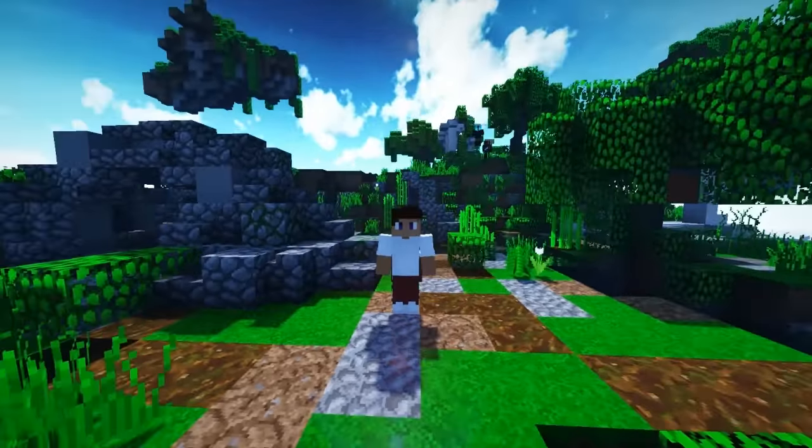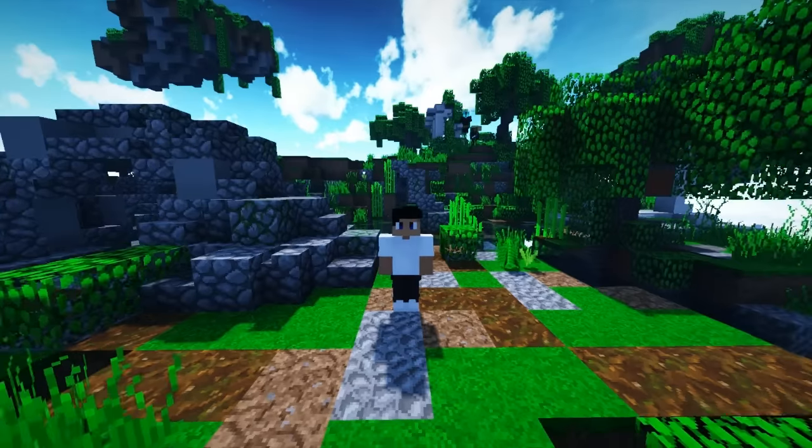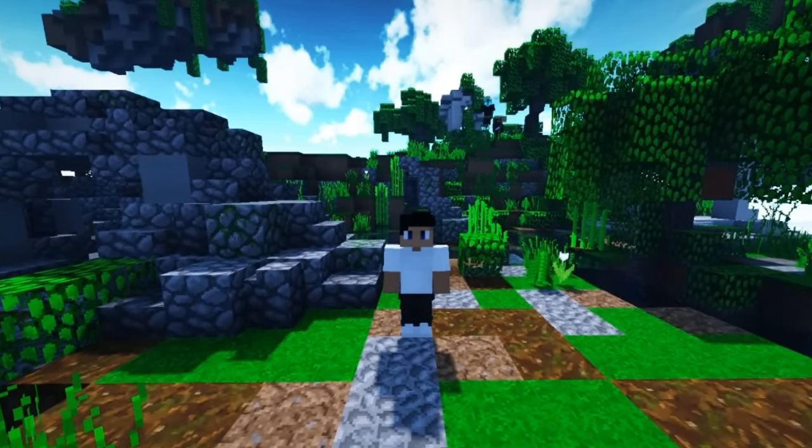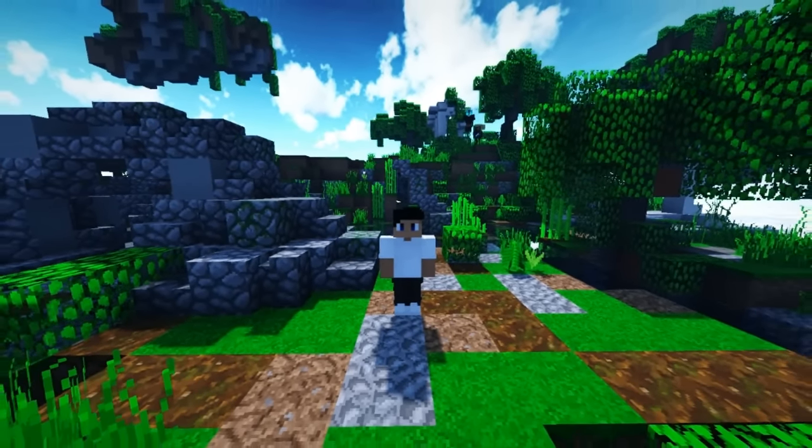Epic Pet is a plugin where you can add a little custom NPC pet. It can do a walking animation, it can add particles, you can set the name, and you can even add your own custom head — so it is really cool.